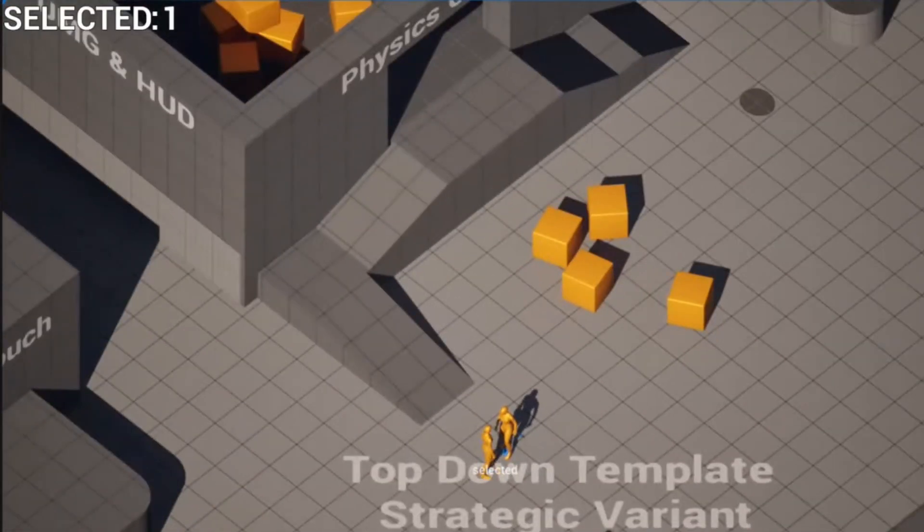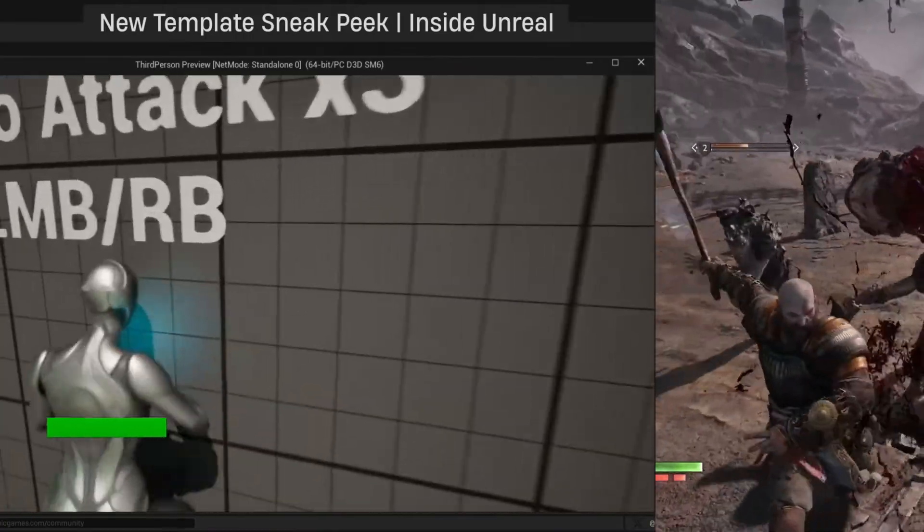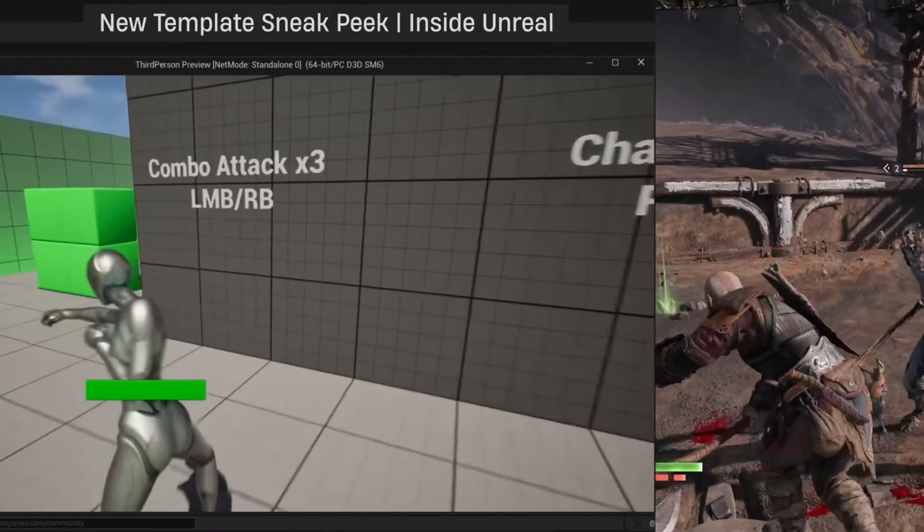This next template gives me a Secret of Mana or Gauntlet type vibe — it's for making a top-down action game. If this is something that piques your interest, I would definitely say check this one out.